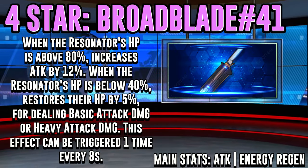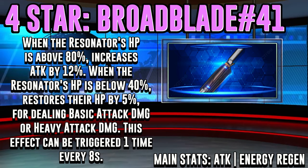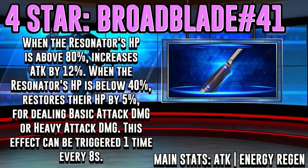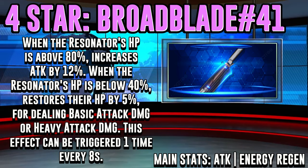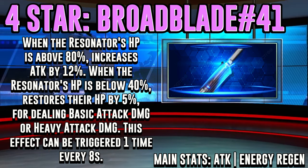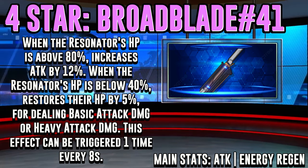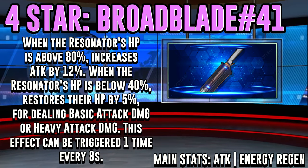As for the 4-stars, Broadblade number 41 is her best option. With attack and energy regen as its main stats, it's going to increase your attack by 12% if your HP is above 80% and will restore your HP by 5% when your HP is below 40% when you deal basic attack or heavy attack damage. Note that the healing effect can only be triggered once every 8 seconds.